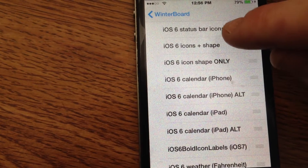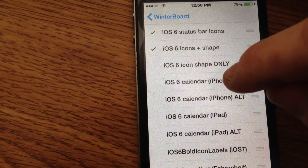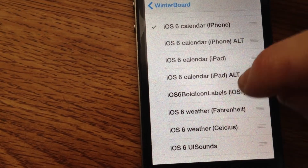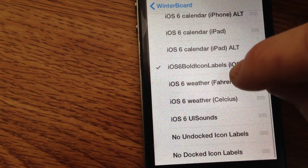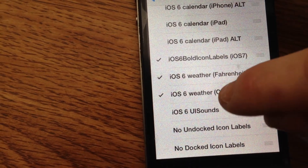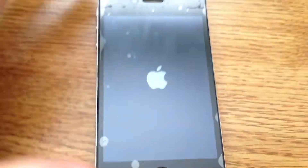And then go into Winterboard. Go to Status Bar — Icons and Shape, Calendar, for the iPhone, Bold Labels, Weather and Fahrenheit since I'm in America, and the UI Sounds. Now, we're going to respring it, and it's going to make a really, really big change.